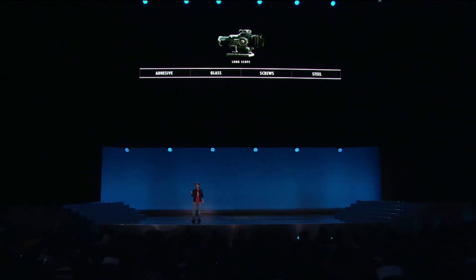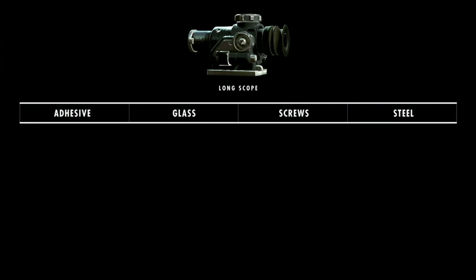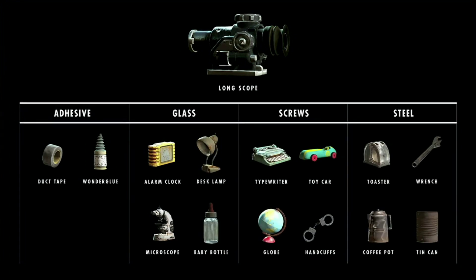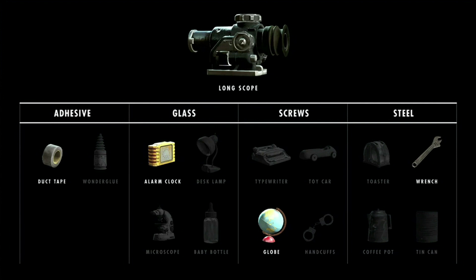It carries over to other things in the world. So let's say you want to build this scope. The game will tell you what components you need, and those components are found in all of the items in the world. You could decide to build this scope out of a microscope, a toy car, duct tape, an alarm clock, and such. We like to fill our worlds with thousands of items that you can interact with, and now all of them have purpose.